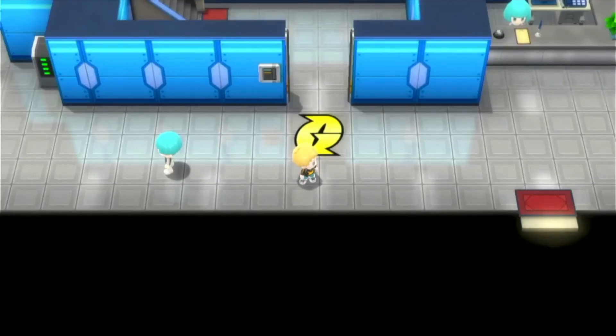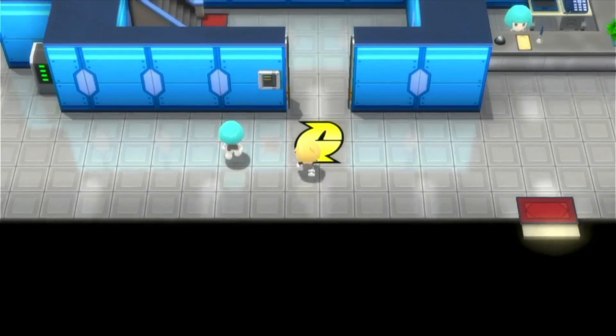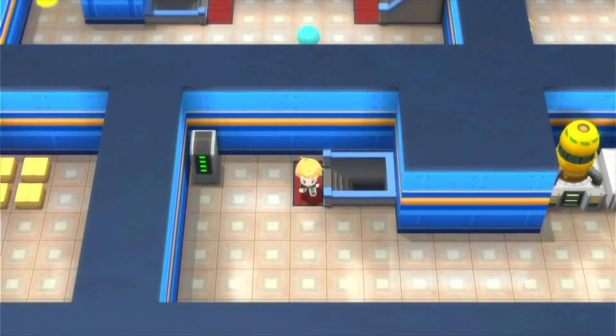Hello, Jacob Duffney here, and you're watching Pokemon Brilliant Diamond Walkthrough. Today we're going to do part two of the Galactic Warehouse Headquarters. The last part was the warehouse, this part is the headquarters.